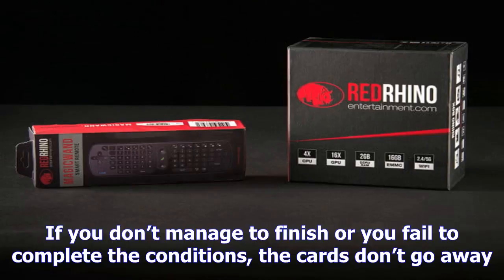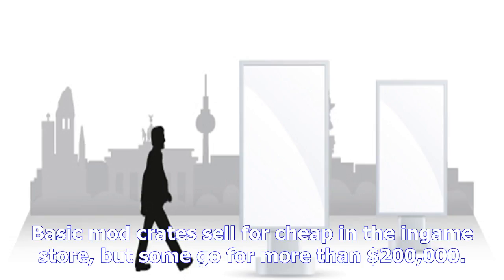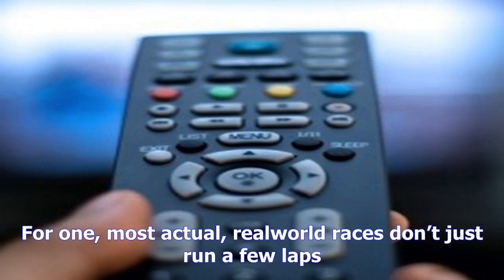As long as you do well that race, you can easily double or even quadruple your winnings. It's worth looking at a race's stats — the length, track map, etc. — to get an idea of which mods you want to spend your cards on. If you don't manage to finish or fail to complete the conditions, the cards don't go away. However, if you choose to equip them and bring up to three for an easier or relatively shorter race, you might get the mileage out of them. Make no mistake — these are a limited resource. Basic mod crates sell for cheap in the in-game store, but some go for more than two hundred thousand credits, and often the mods you get from these boxes won't make it worth the cost unless you take extra steps to maximize their value.